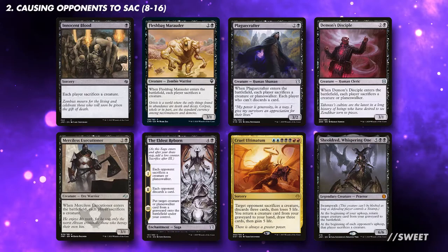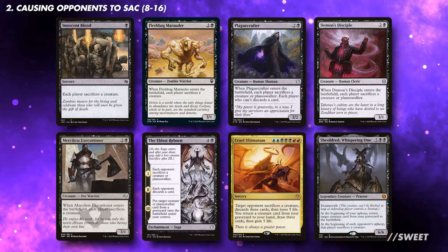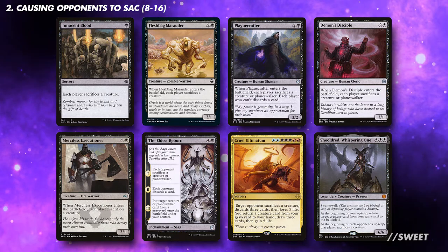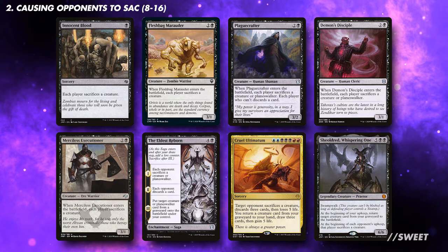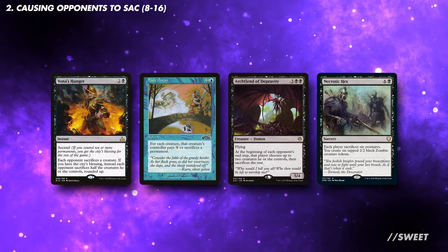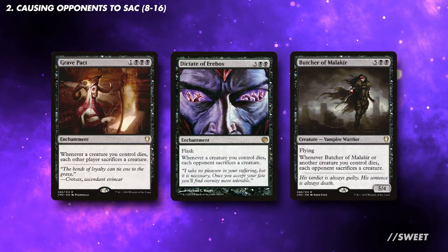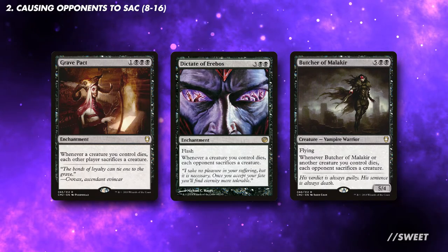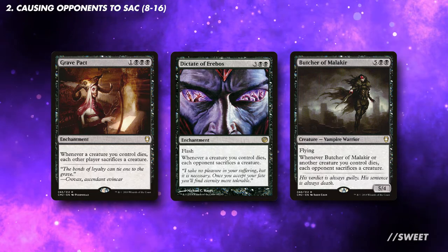The first part of the deck is effects that cause our opponents to sacrifice their creatures. The more creatures our opponents sacrifice, the bigger Thraxamunda will get. Look for effects such as Eldest Reborn or Shieldred that also do additional things, such as bring creatures back from our graveyard. This section will also take up some of our removal. As there is overlap, I would look to run between 8 and 16 of these effects. The next set are pseudo-board wipes — cards like Dictate of Erebus, Butcher of Malakir, and Grave Pact. These are some of the most powerful sacrifice-based effects out there, but they can be pretty miserable to play against, so whether you play them or not I will leave up to you.